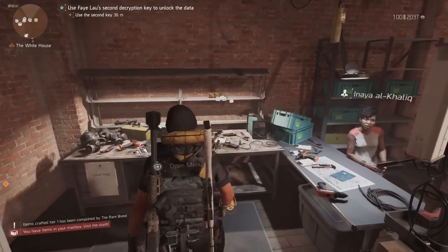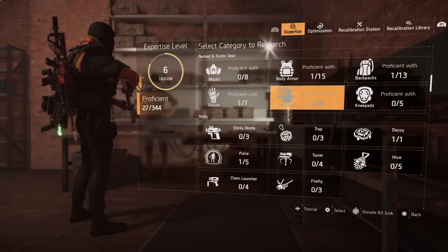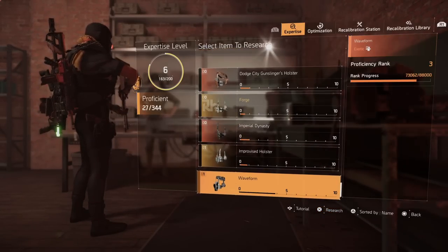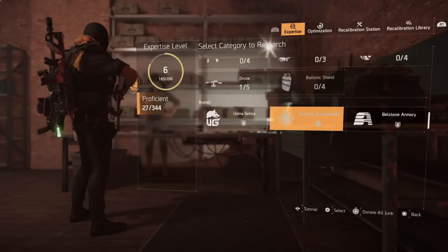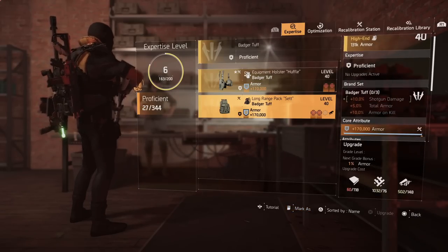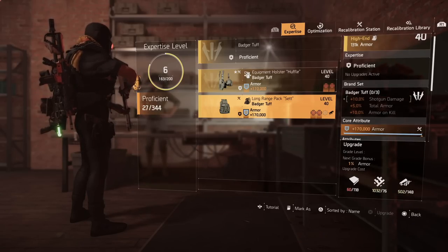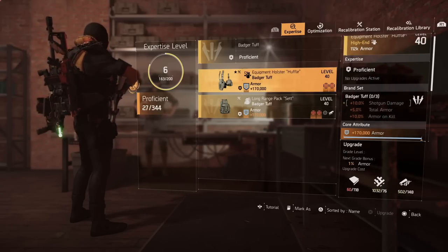One thing I wanted to show you — the ammo dump is a named item, but if you go here you won't see it on the list separately. It falls under badger tough. I actually checked: I had one ammo dump holster and it was already proficient without doing anything. So just keep that in mind with that one.